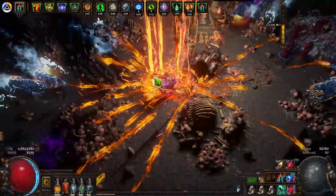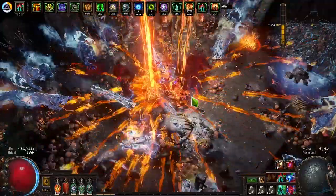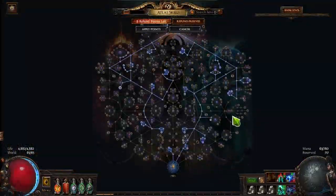We'll go through some of the loot I've had from both Delve and my Atlas strategy in a bit. But first let's talk about the Atlas side of the tree. It centers around Delve and mapping — it's a combination, so we take a few nodes of each.